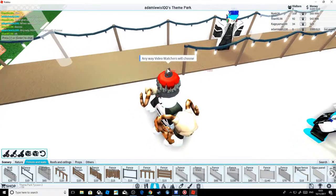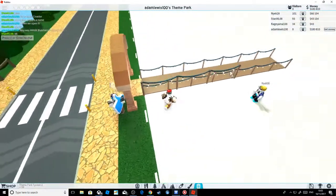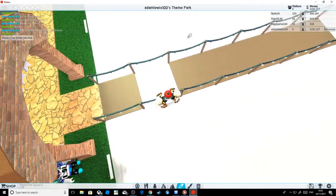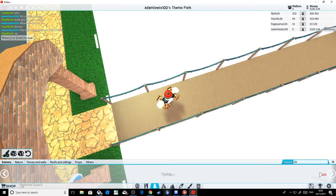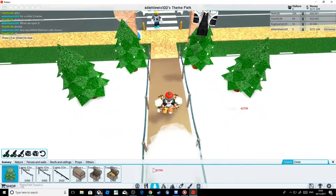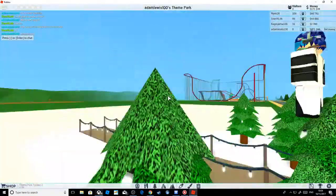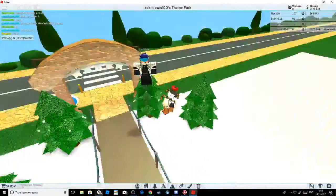Let's go like that with Christmas lights - it keeps going up here, probably because it's meant to go up there and not on the floor. For the entrance I think I'll do some Christmas trees going like that - that looks good.